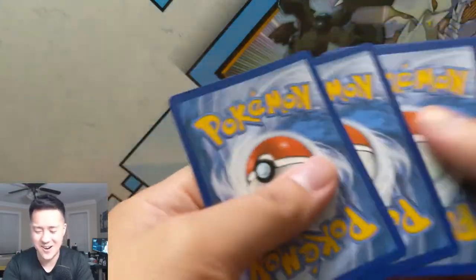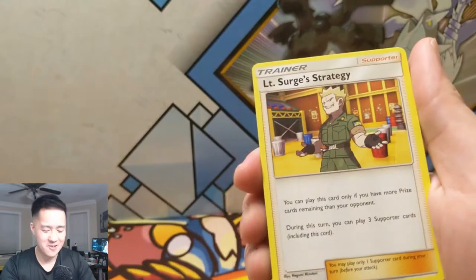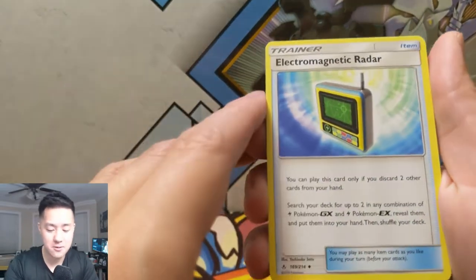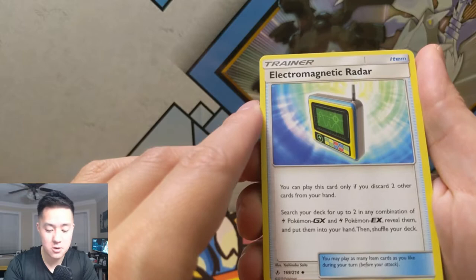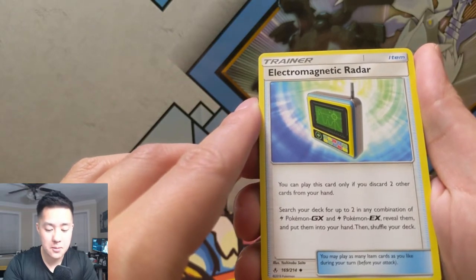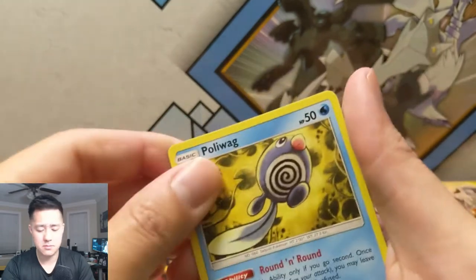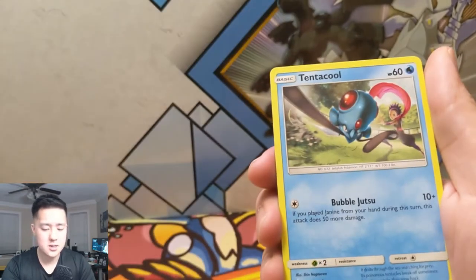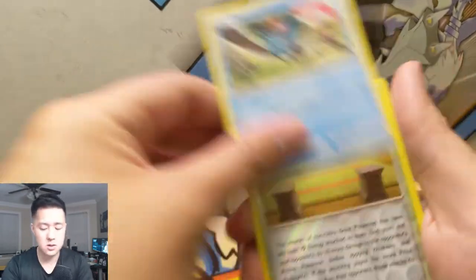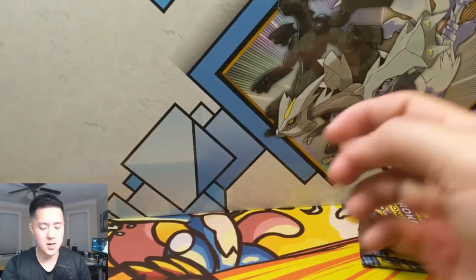What is happening? Where are our good cards? Water Energy, LT Surge's Strategy, Electromagnetic: you can only play this card if you discard two other cards in your hand; search your deck for up to two in any combination of Electric — interesting. Interesting art. And then Tentacool, Martial Arts Dojo for a reverse, and a Poliwrath.